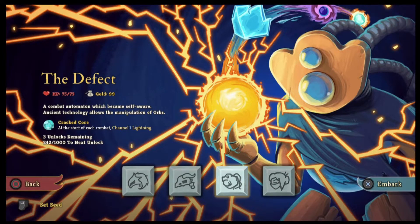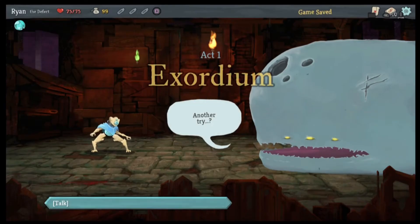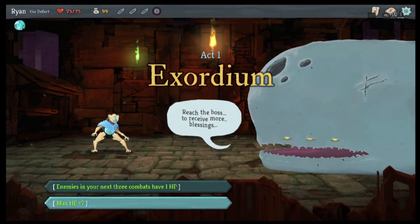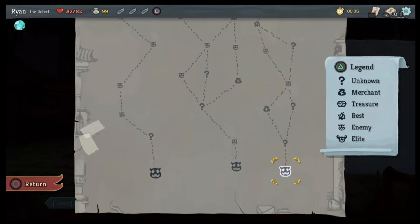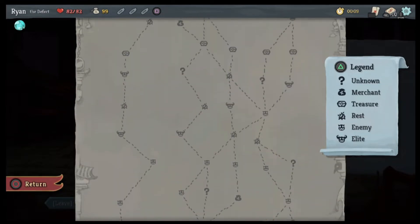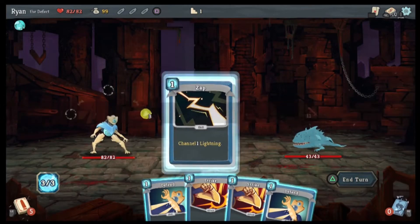Alright guys, welcome back to Let's Play Slay the Spire. We're going to do the Defect after a pitiful display last video — I'm hoping to do better. Nope, max HP by seven, that's the only option I'm going to take. I'm not going to reduce HP by one, I'm fine with this one.